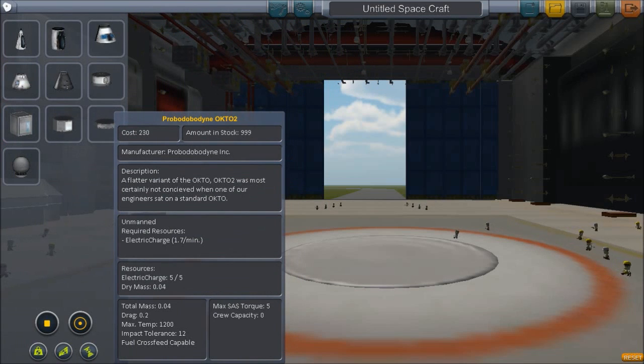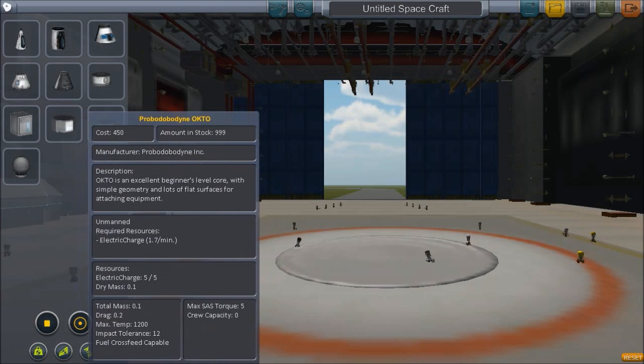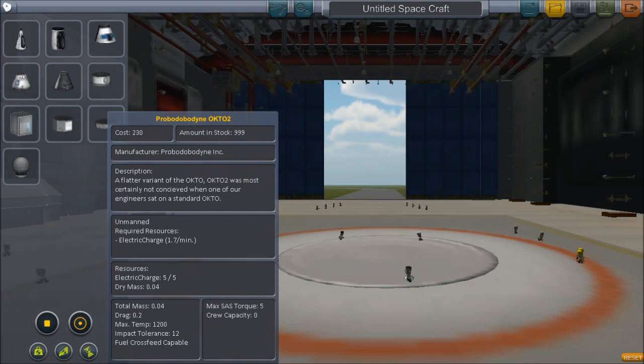Flatter variant — it was most certainly not conceived when one of our engineers sat on a standard OKTO. So does that require more charge or less charge? It's less mass and it's just smaller.